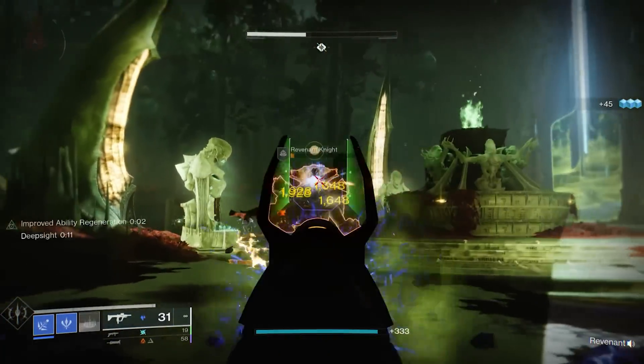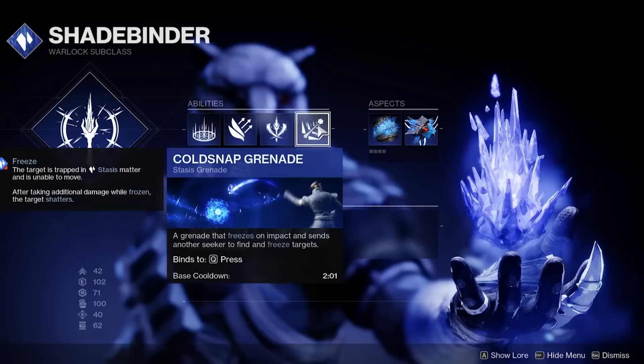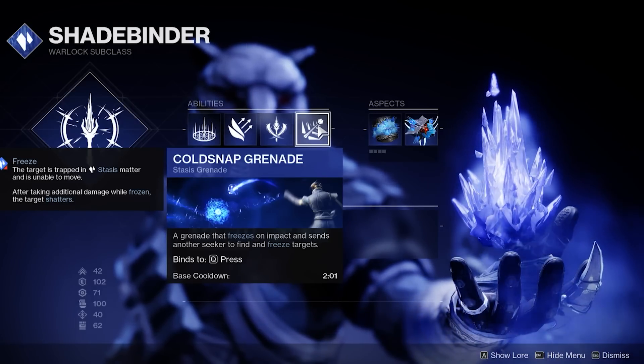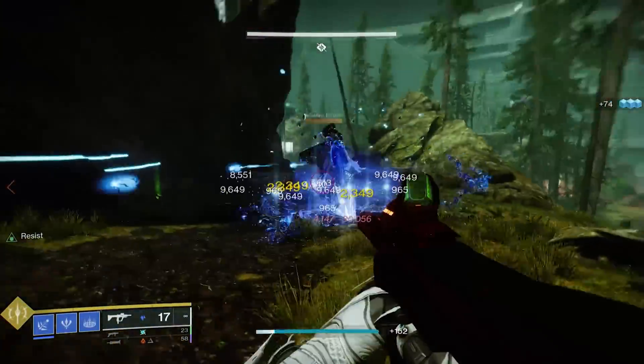This provides stasis warlocks with the unique ability to spam an endless supply of grenades. These grenades are going to freeze targets, and once targets are frozen, an additional Cold Snap Seeker will be generated, which will then seek out another enemy to freeze, granting us more energy in return.